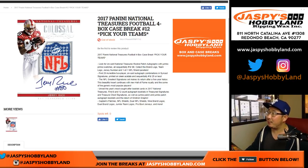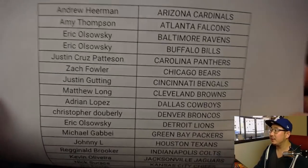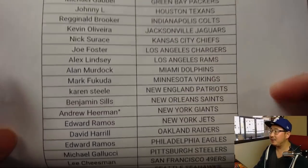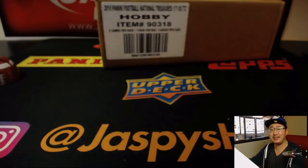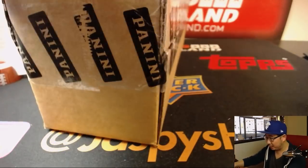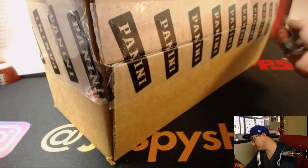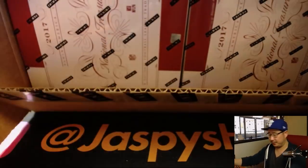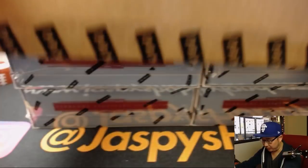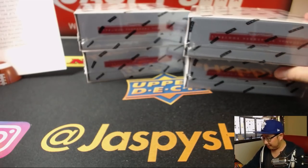Good afternoon everyone. Joe for jaspyshobbyland.com with our first break of the day, first break of the week — 2017 Panini National Treasures Football. Pick your team, number 12 from jaspyshobbyland.com. Big thank you to all these folks for getting into the action today on the 27th. This stuff has been hot, so let's hope that trend continues. We don't have very much left for NT Football — what you see on the website right now is it. Get into it before it's all gone, and it will be gone fast.